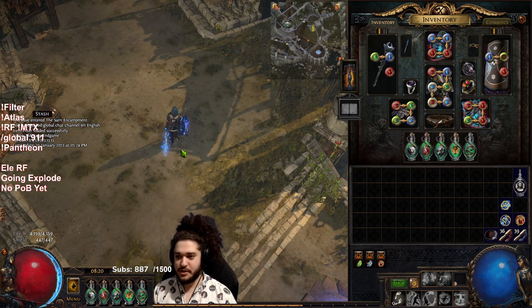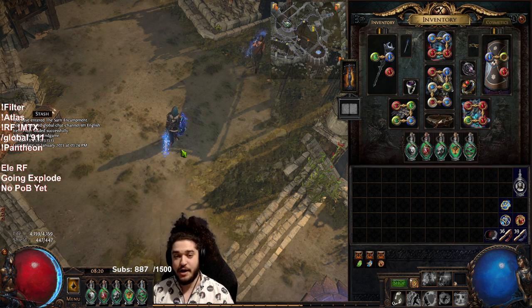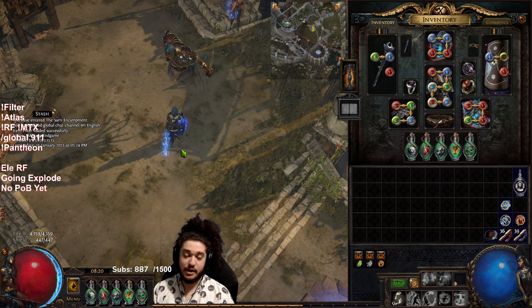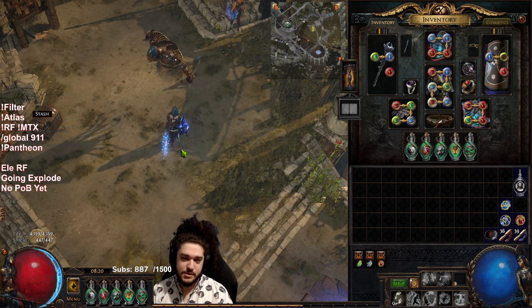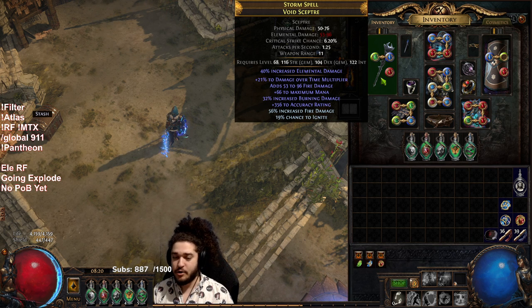This is the character you see here. Before you get started on a lot of stuff, I just want to state that this character does not have very good single target. I'm probably the only person in RF class who made an Elementalist who cannot really do a lot of damage. The reasoning for that is my weapon is not very good and I don't have an Essence of Horror helm — I don't really plan on using one on this character.